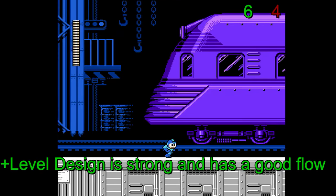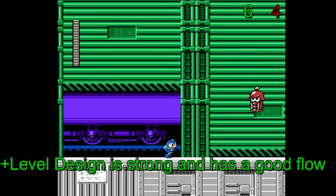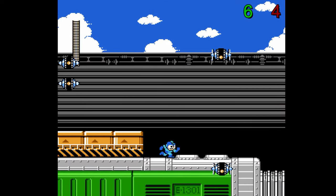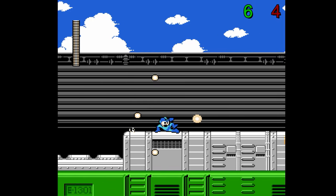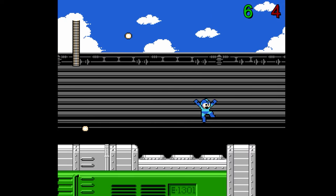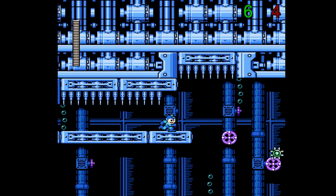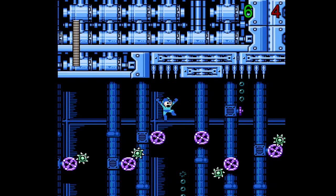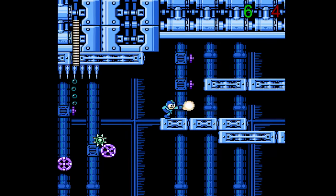The level design is quite strong generally speaking, and there are stages that carry a good flow even if Mega Man just sticks with the buster. Charge Man's stage has many train mets in different positions on the upper levels of the train, making it quite fun reacting to their presence by shooting and sliding in rhythm. Wily Stage 2 has an underwater section with conveyor belts supported very well by enemies and spikes, making for a very tense section that feels like a natural increase in difficulty.